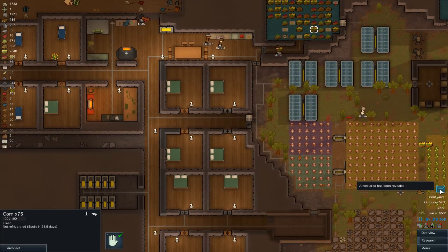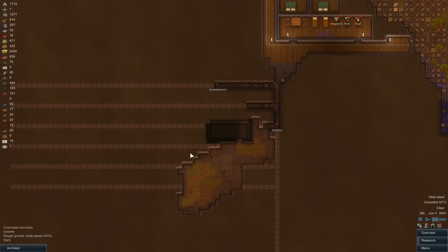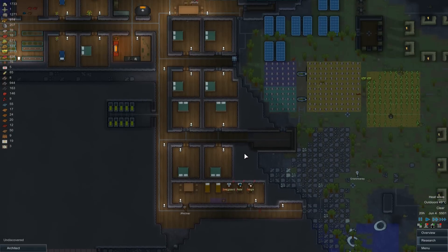It is damn hot. A new area has been revealed - cool. We've actually got a little area in there where we can grow. That's very cool. We're going to make use of that as a sort of indoor growing area. Nice - makes this sort of digging out worthwhile.